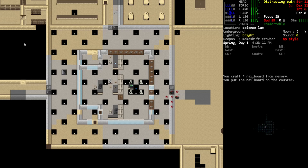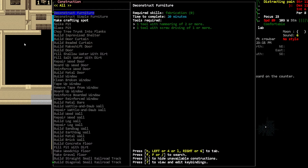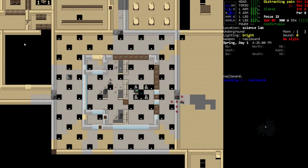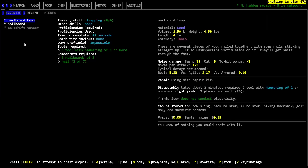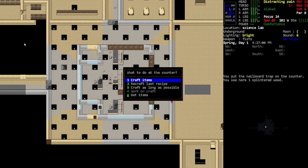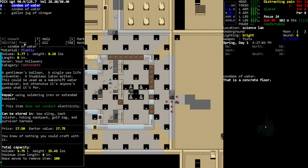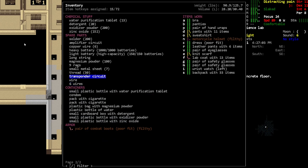Let's make another nailboard trap. I've got a crowbar equipped — smash that. Let's make more of those. Smash that and do that one more time. Now we can make another nailboard trap using the components we have. Now we've got a couple of nailboard traps — great. We can use those to have zombies run onto them, which will be really good for us.